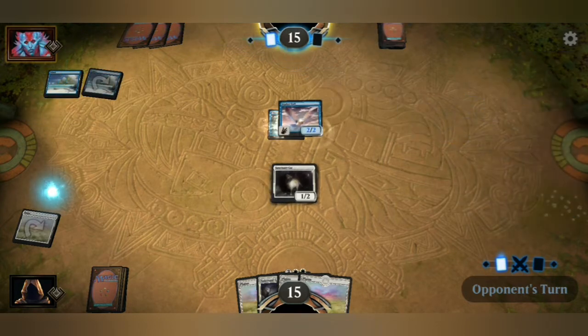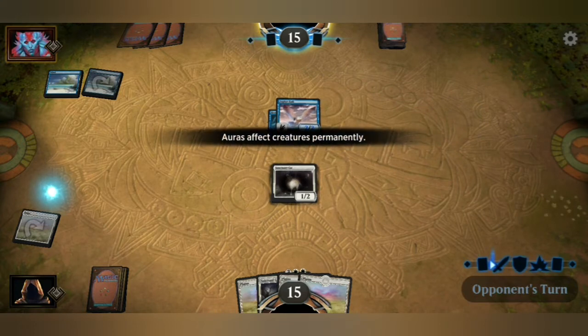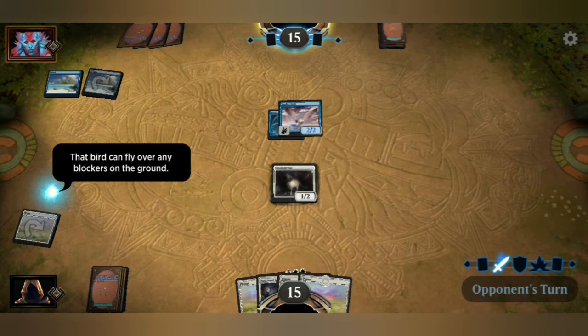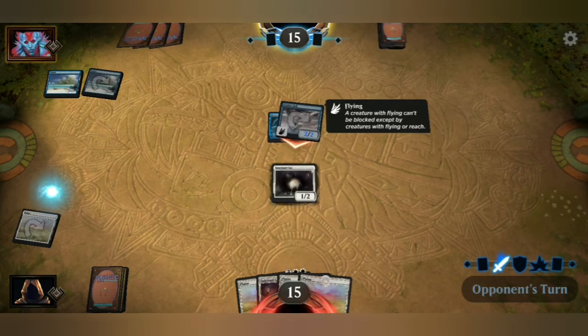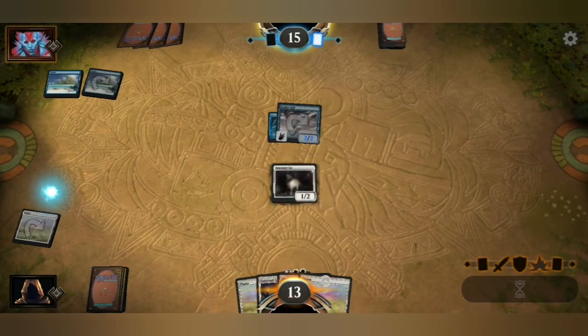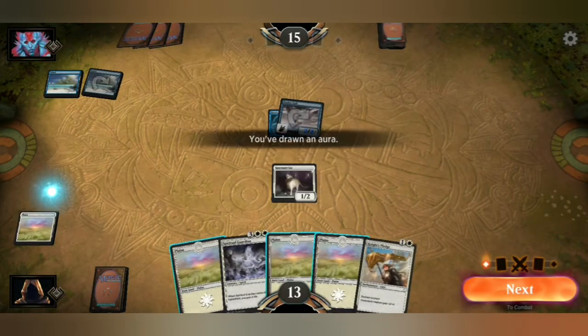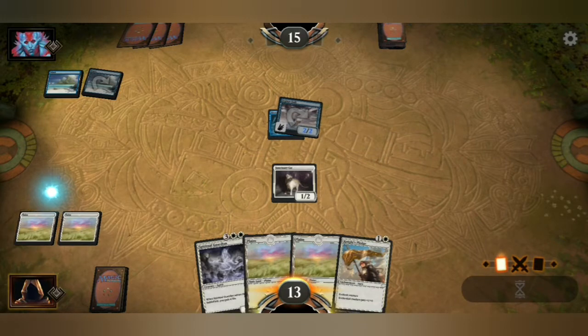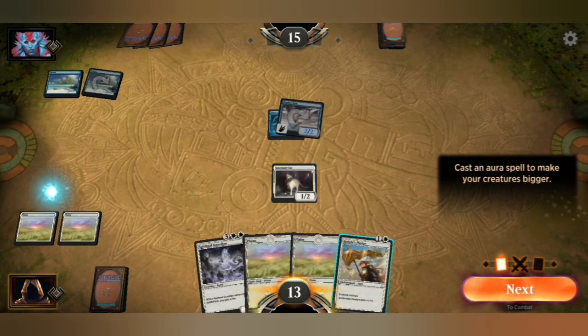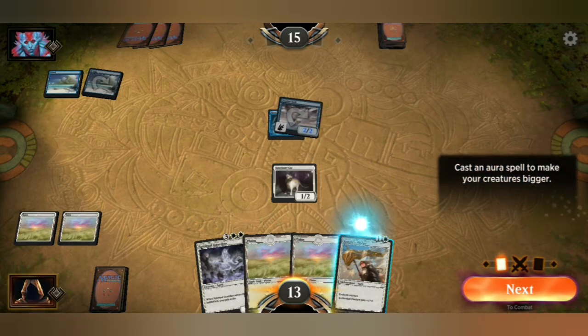You must understand the air, land, and sea. A chant gives a creature plus one, plus one — that's going to be hard to block. That bird can fly over any blockers on the ground and I can't defend it. Nothing I can do. I traded cards and sold cards — that's how I paid for my entertainment during my late school years.